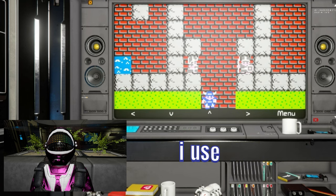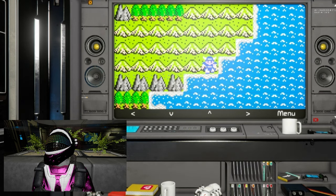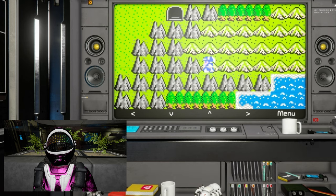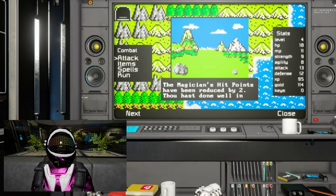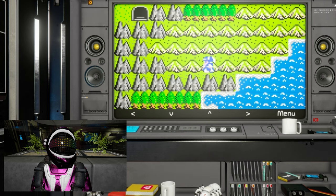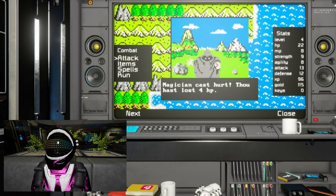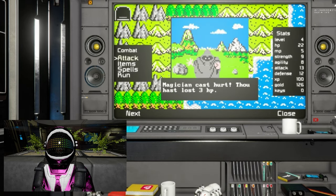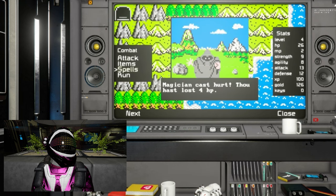Welcome to Tantagel Castle. I'm about to hit up what I remember as the first good grinding spot, picked up from a 'you can beat video games' video about Dragon Warrior. Here it's mostly magicians and magidrakes, offering a decent payout of 10 and 12 gold respectively. What's intriguing about these foes is their consistent hurt spell dealing 3 to 5 damage regardless of my defense stat. That might make things a bit challenging, but hey — higher rewards come with greater risks, right?